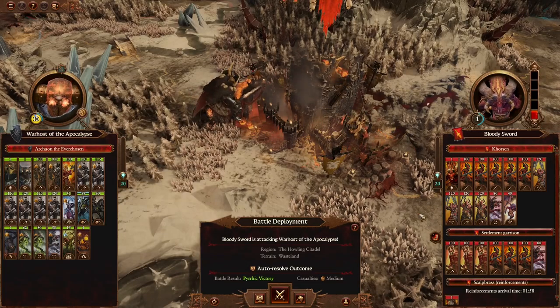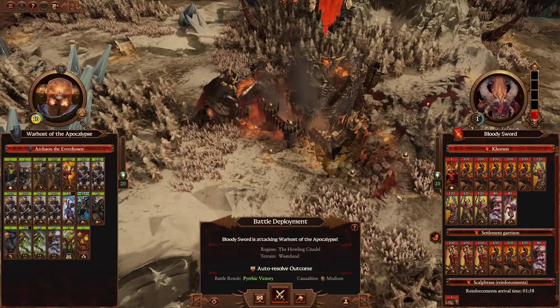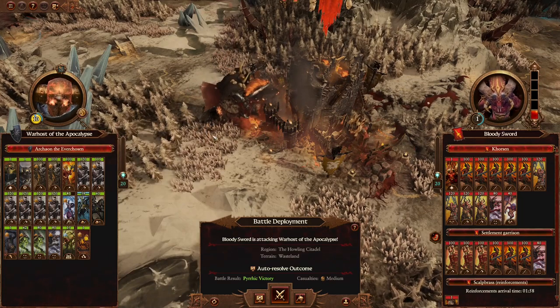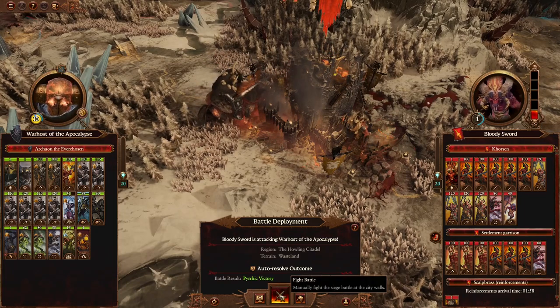Hello everyone and welcome back for some more Archeon in Immortal Empires. These corn boys did not want to wait for our siege, so they're coming out and we're doing it as a land battle instead. I didn't notice last episode, but we did unlock Dorgar, so no more foot Archeon - we won't see those cool animations anymore, but Dorgar is awesome, so I'm happy to have him on his steed. Let's jump in and kill some cornades.